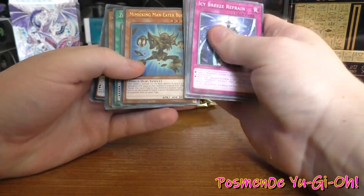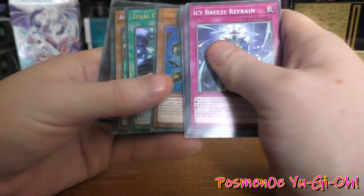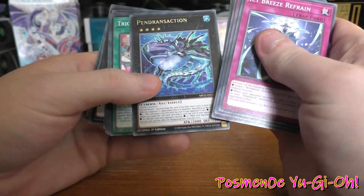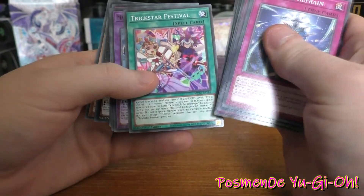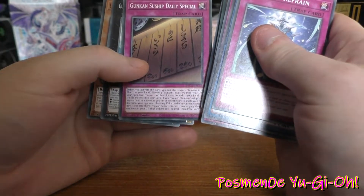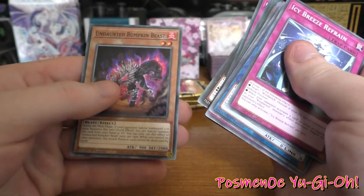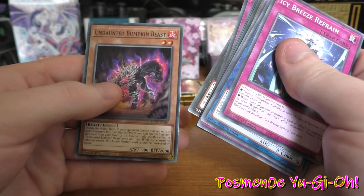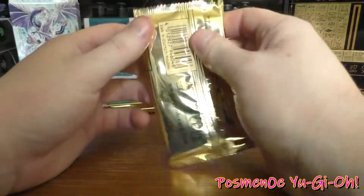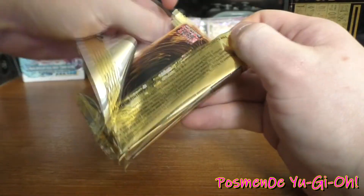Ghost Reaper and Winter Cherus — I'm guessing that's another Ash Blossom situation. Mimicking Man Eater Bug — I like these cards, I actually run these a lot on the Legacy of the Duelist game. Zexil Construction. Arm Dragon Thunder level 7 — cool. An Xyz Monster. Trickster Festival. Fusions — Magic Key Beast, Magic Key Dragon. Guncan Daily Special. Another Gunship. And Undainted Bumpkin Beast. Sorry if I'm mispronouncing names — I'm really struggling to read some of these cards with how small the font is or just light reflecting.